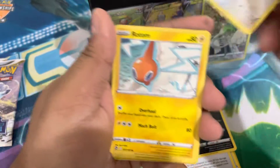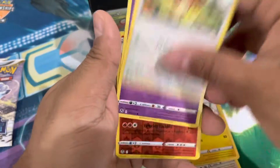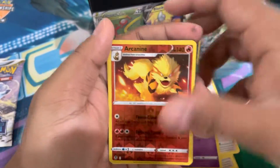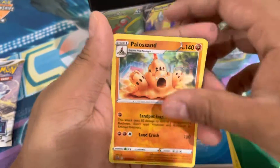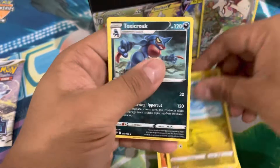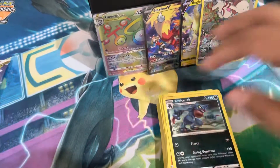Pack six: Murkrow, Swellow, Rotom, Venipede, Drifblim, Arcanine reverse, Delphox rare, water energy, Palossand, Dragonair, and Toxicroak. Not bad, not bad.